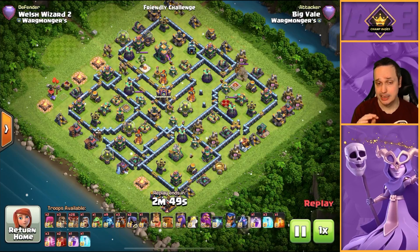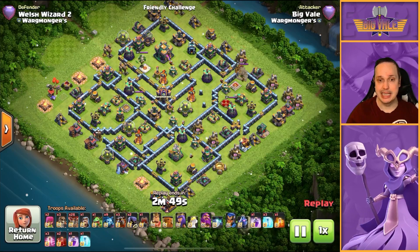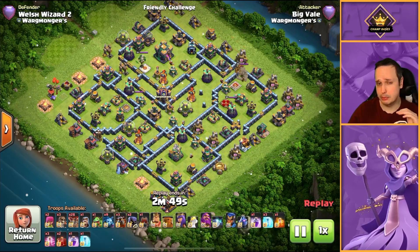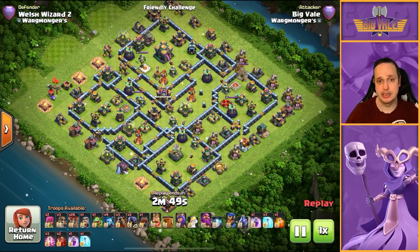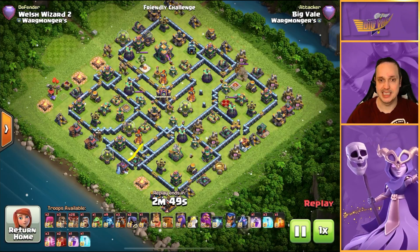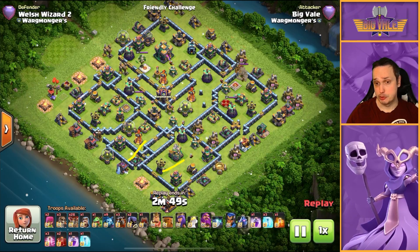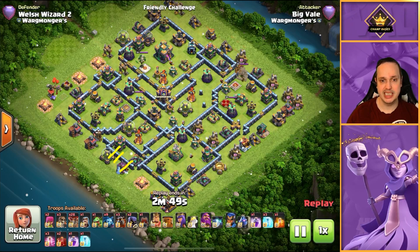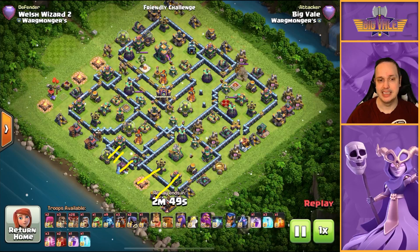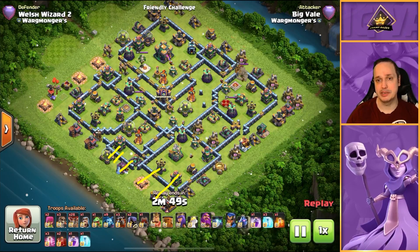For the hounds, you want to send a hound in just before you start deploying your balloons. That hound is going to make a beeline for the air defense — perfect early tanking for those balloons. You've got your haste spells — we've got three hastes, potentially four freezes if we didn't use one on the Sui, plus a rage or two. We've got enough spells to use them pretty liberally. You can use a haste spell really early on just to push those balloons in. On the initial drop you're looking at roughly 17-19 balloons, leaving about 10 balloons to drop for the rest of the base.